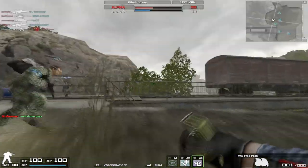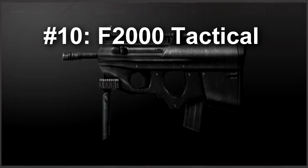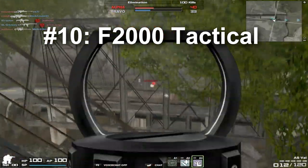With the number 10 spot, we have the F2000 Tactical. Very high fire rate, great damage, very tight recoil pattern. Recoil does not jump up very fast, although it does get relatively big over time. It's definitely not unmanageable, which makes it very easy to use in close range combat.